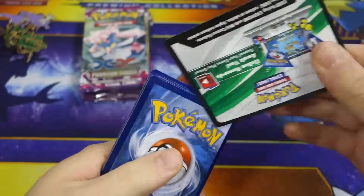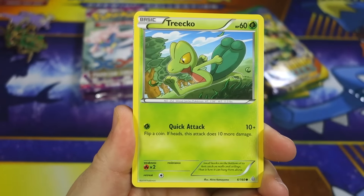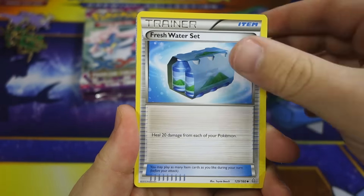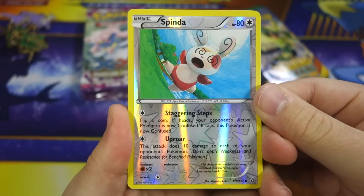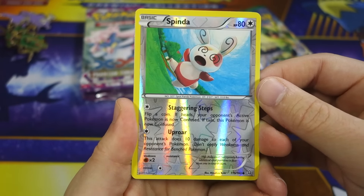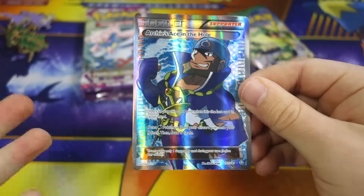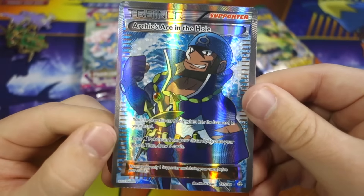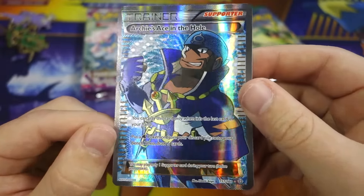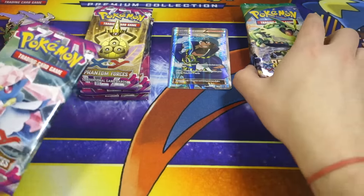Last chance for some magic out of Primal Clash - can we at least get one hollow? We got Zigzagoon, Treecko, Vulpix, Rhyhorn, Volbeat, Dwebble - teammates, Fresh Water Set, Scoop Up Cyclone reverse. Spin to reverse - and then whoa, Archie's Ace in the Hole full art! Oh my god, that's what I'm talking about! So that's one out of three for the ultra rares I predicted, and it's a full art Archie's Ace in the Hole. This card looks absolutely stunning.